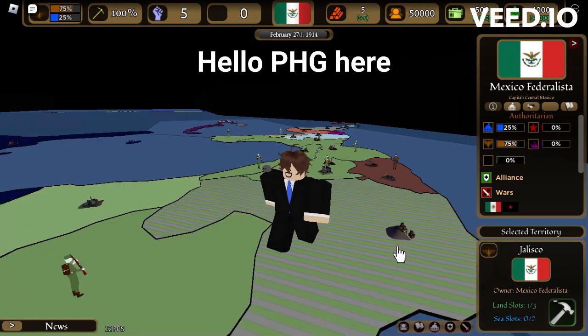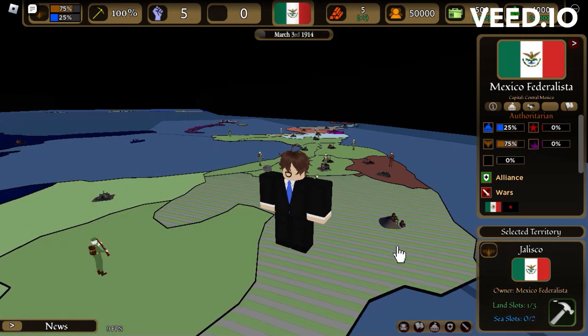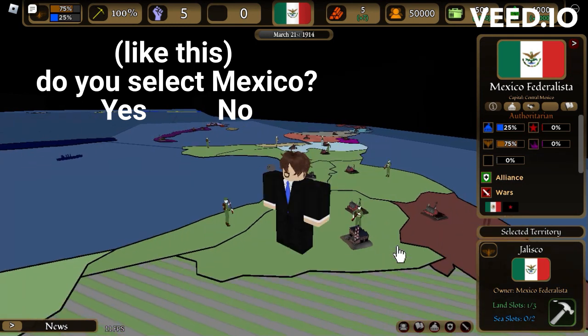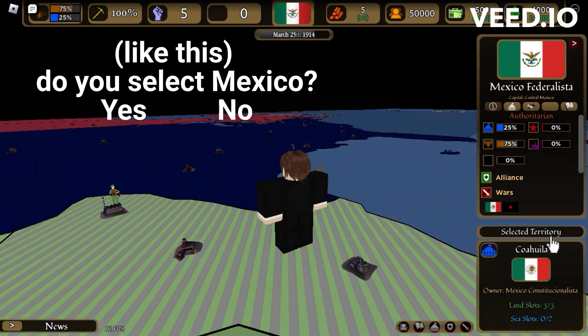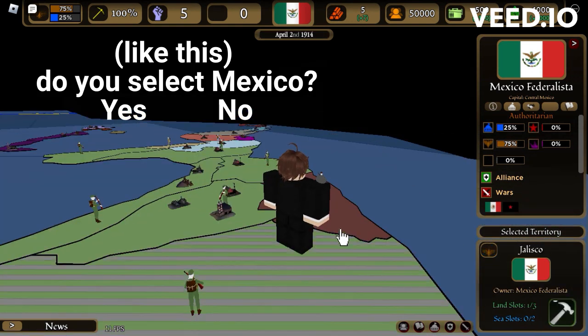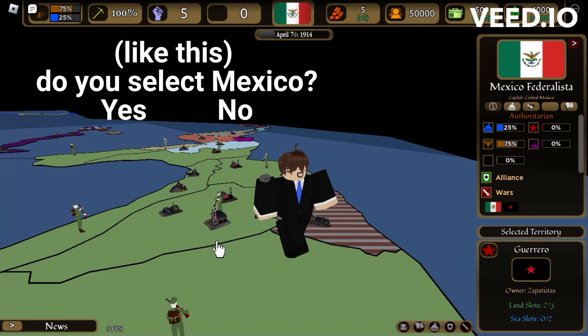First off, you click a country that you want, and then it will pop up on your screen and it goes, 'Would you like to select this country? Yes or no?' You click whatever you want. So I clicked Mexico Federalista, who is at war with this Mexico — no clue how to say that, so sorry.